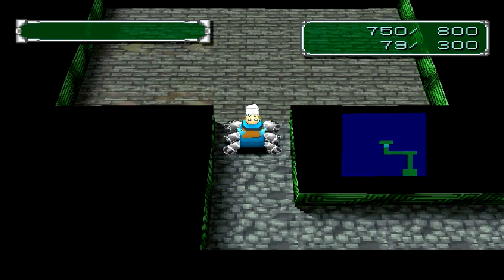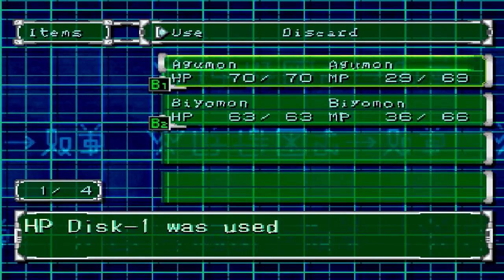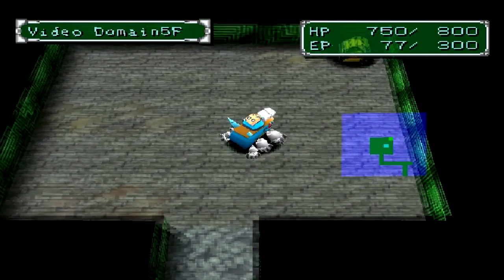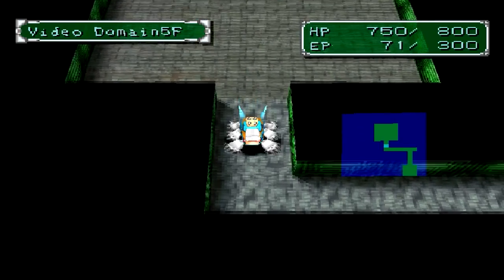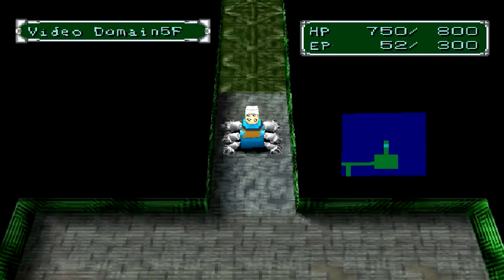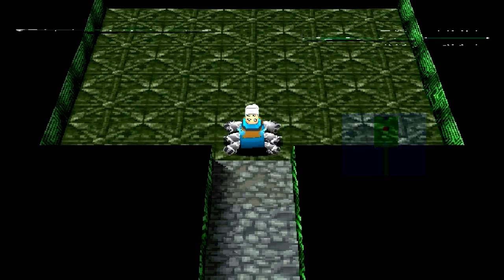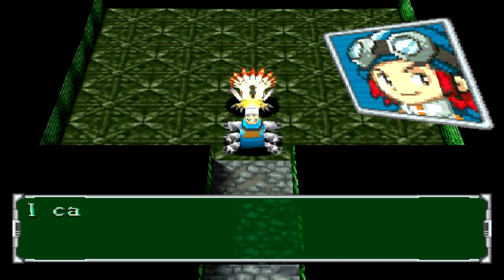Before we go in, let me use an HP Disc on Agumon. There's a chest here — oh, the chest was empty. There are so many empty chests. What is the point? Alright, it's time for this boss. This is Kakuturmon. He says we're after his shiny treasure. We're here to destroy the wild Digimon that are a menace to the citizens of the city.